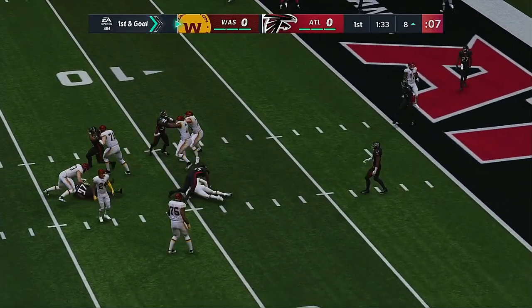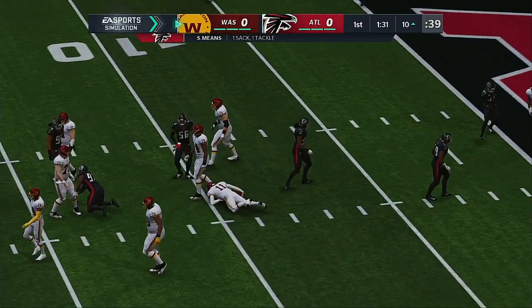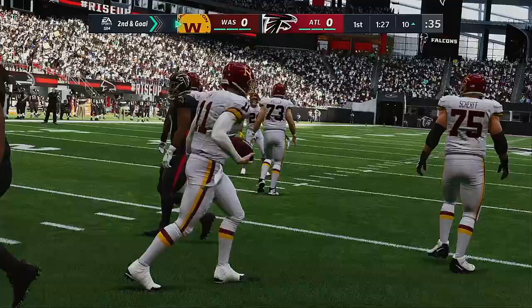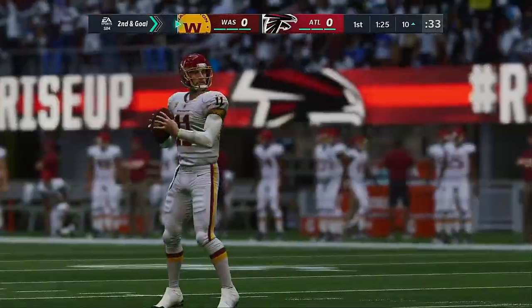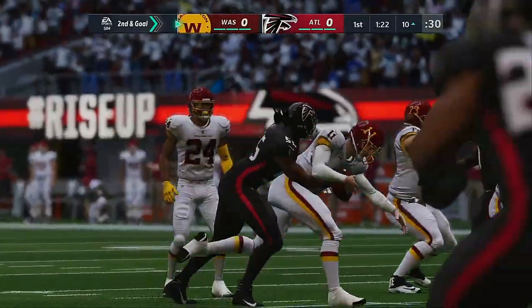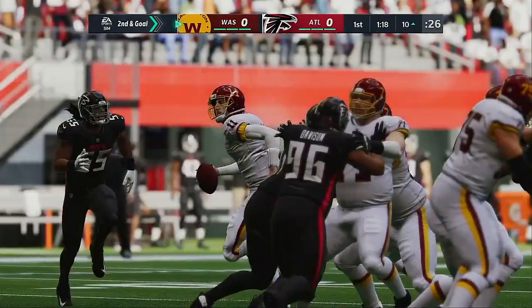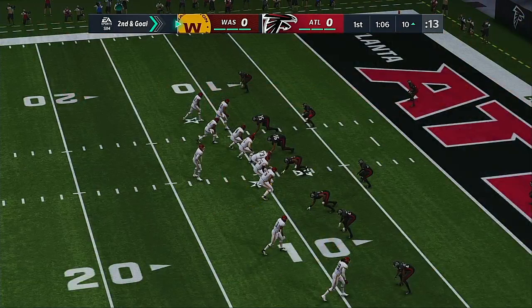Under pressure, down he goes — sacked at the ten. On any first and goal, the real estate for the offense is really cut down and the defense knows it. They often bring heat and pressure, which they did on this play. Got him down for a loss — not a big one, but any loss of yardage in this position is tough for an offense.